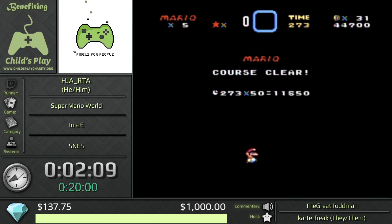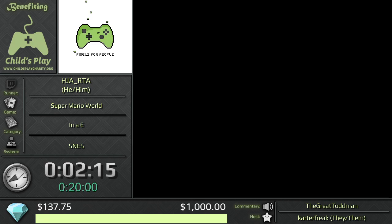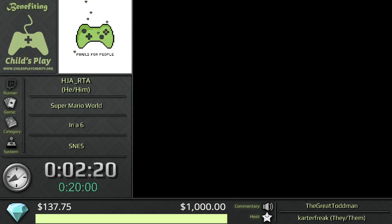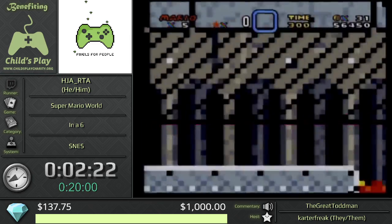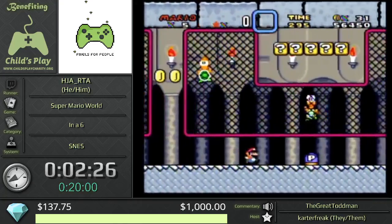Next up, we get Iggy's Castle. Now, this is going to be the first instance of the hardest boss in the game — and that is the doors. Yes, the doors are by far the hardest part of this game.